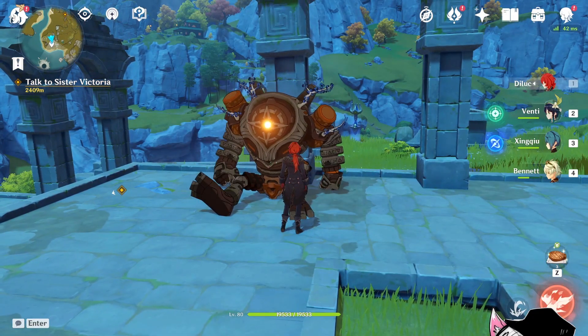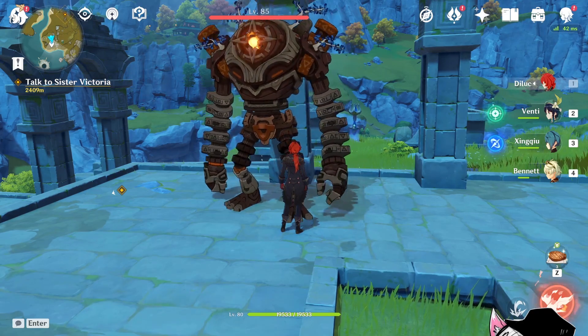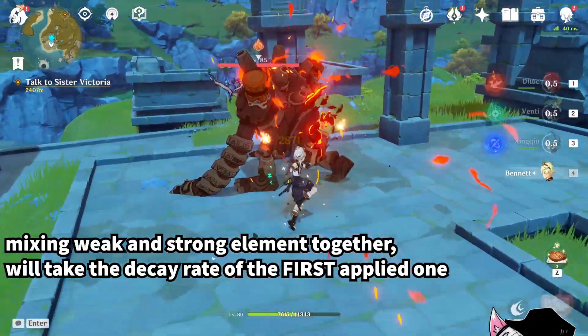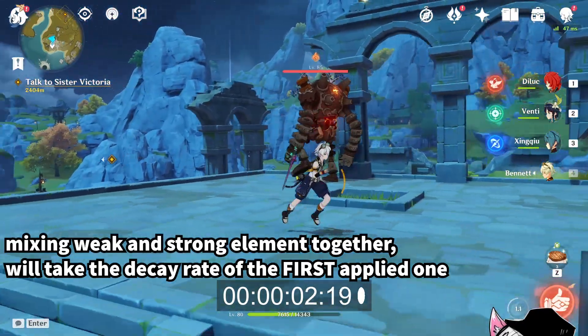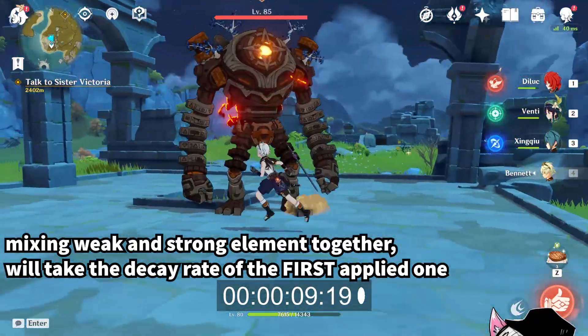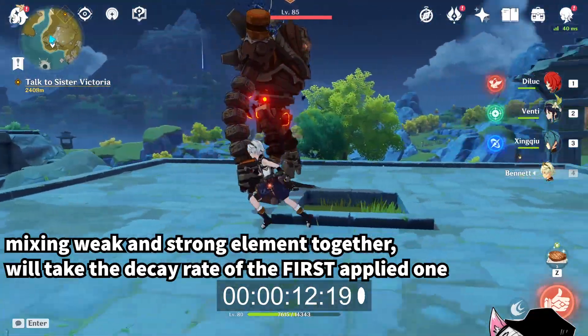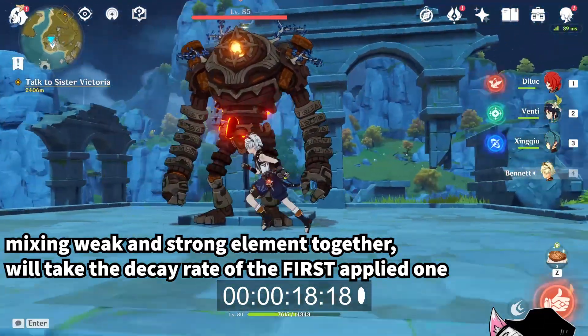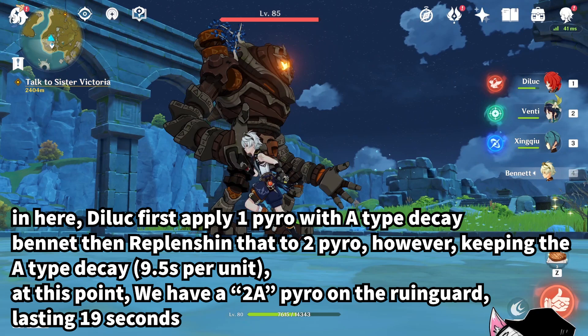Now you might ask: what happens if you mix weak and strong elements — what's the decay rate? Excellent question. When mixing elements together, the decay rate will simply be determined by whichever was first applied. In this case, since the Luke applied 1 unit — or weak pyro — first, the decay rate will simply be 9.5 seconds per unit. This is called an A-type decay. Recall that strong pyro decays at a rate of 6 seconds per unit; however, since we applied weak pyro first, we can see it takes 18 seconds for the pyro to fully decay. In this scenario, the Luke applied 1 unit of pyro with A-type decay, and Bennett then raised that 1 to a 2 by overriding it with his Elemental Skill, while keeping the A-type decay. So in this case, we call this a 2A pyro.